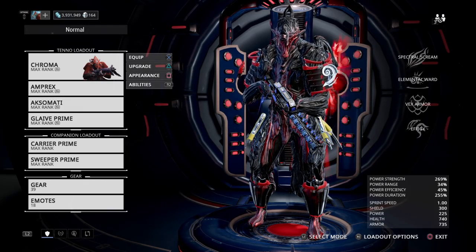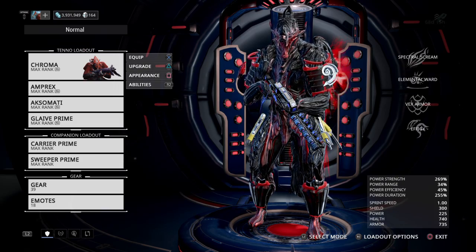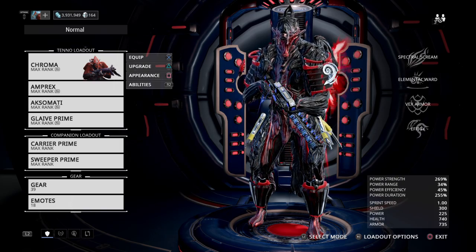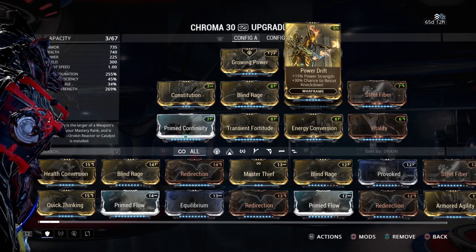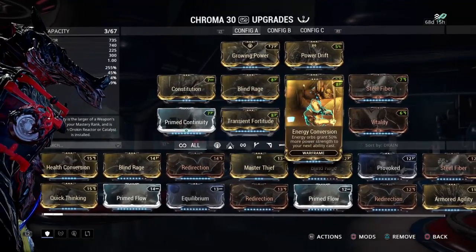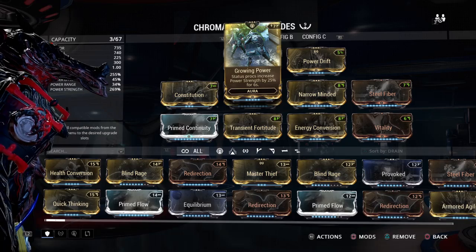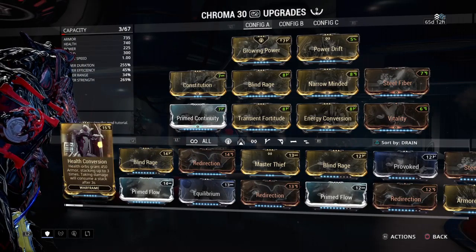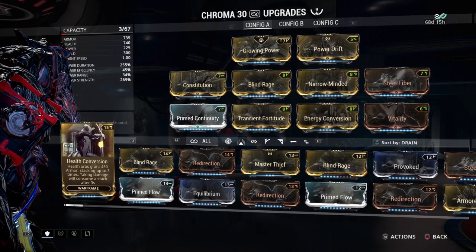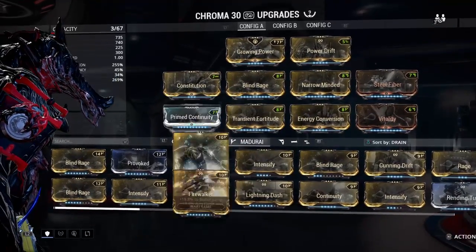Hey guys, Repairman here to repair your builds. I got another rework of Chroma now that Energy Conversion is out and new Auras are out. We're going to throw on another Forma and go with the 8-Forma Chroma build — a whopping 8 Forma, every slot is Forma'd, even the Axi slot. We removed the Aura polarity, so after you've thrown in your Forma it's necessary to get this build. We now have enough room to throw on Energy Conversion, because in our last build we had Intensify instead.